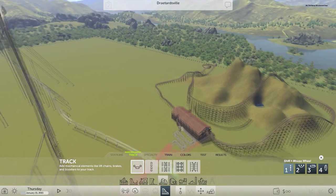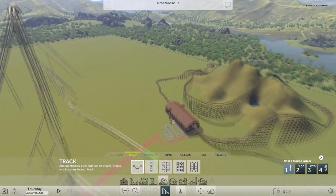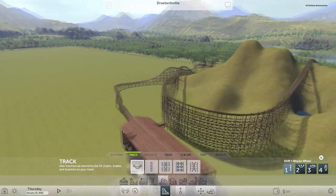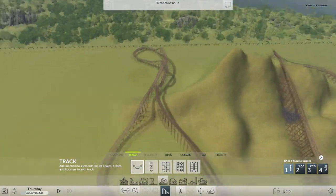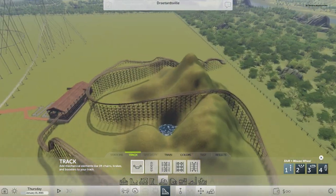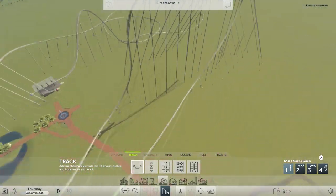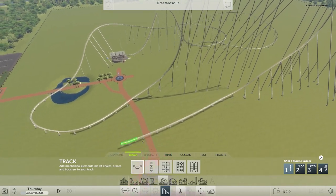What's going on everybody? Dracast here, and welcome back to some more Rollercoaster Tycoon World. So last episode we did build the wonderful Mountain Express here, a wooden rollercoaster that goes through a mountain I created. Now we're going to go back to the 100 mile per hour coaster and hopefully complete this thing.